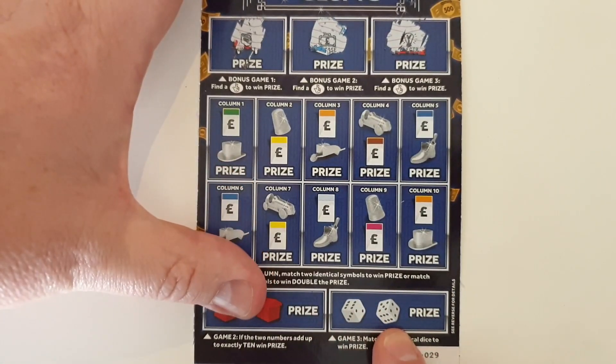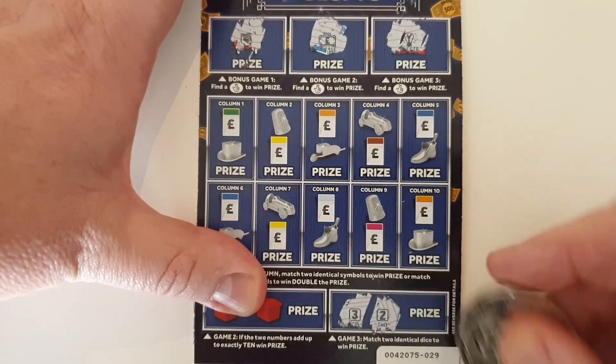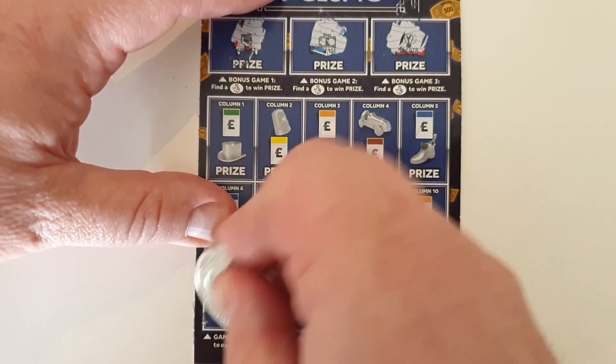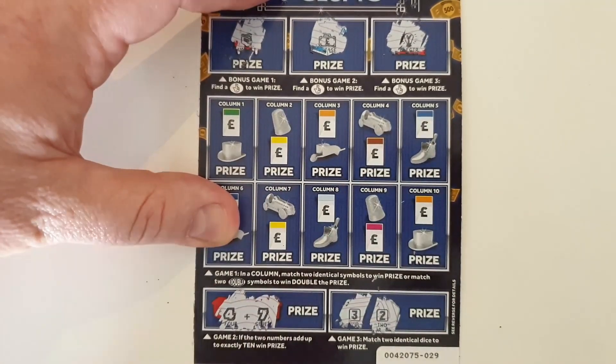Down the bottom, we've got two little games. What we're doing here is trying to match two identical dice to win a prize. Three and a two — nothing. And then we're looking for two numbers to add up to ten. We've got four and seven — eleven. So we bust.